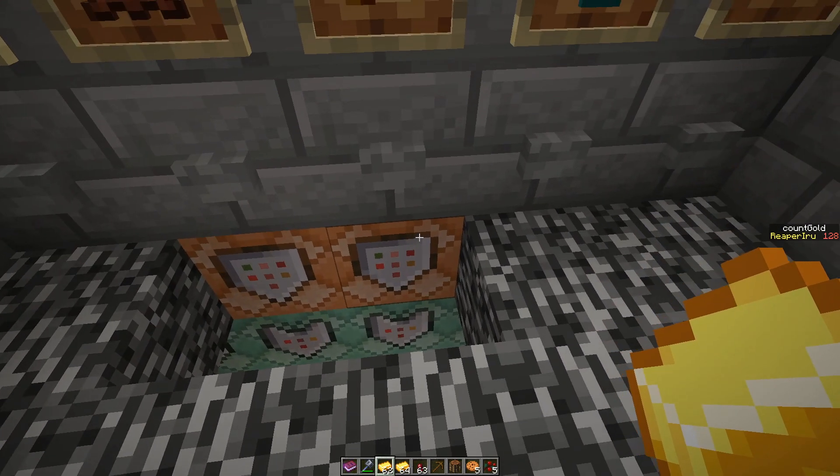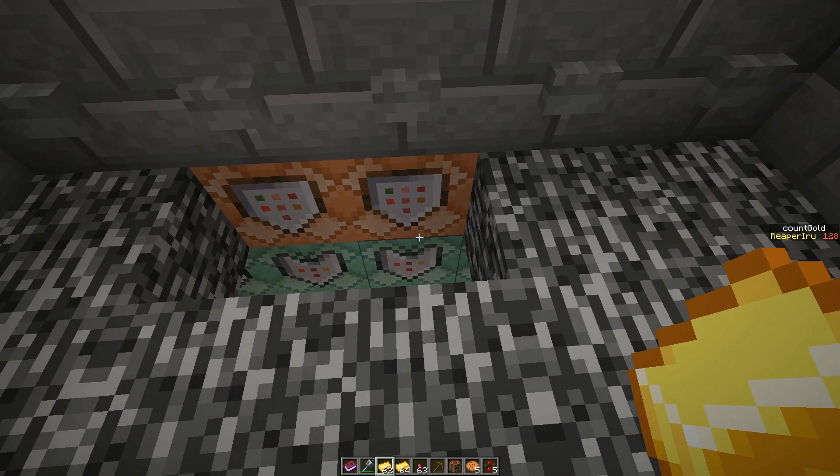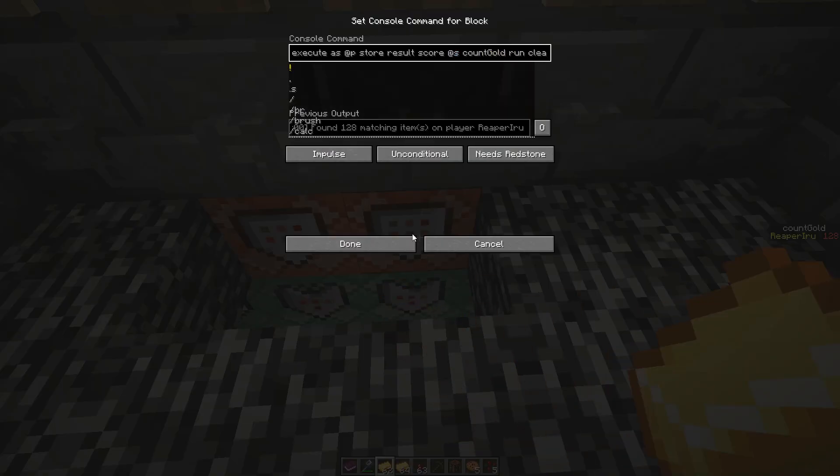It's 128 — actually only 126 now because I handed in one shipment. The reason I use 'execute as player' is to prevent one player being closer. In this case it's not really important; I could simply use @p here.